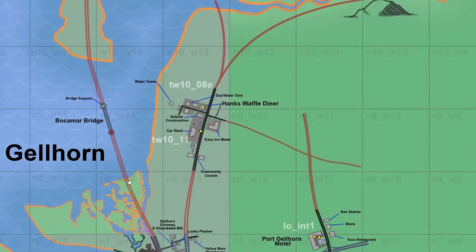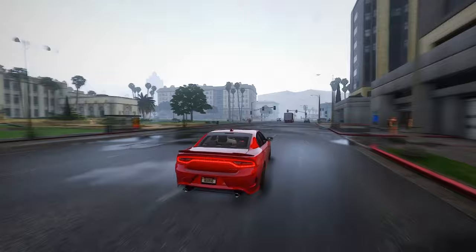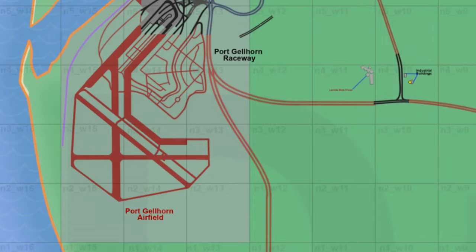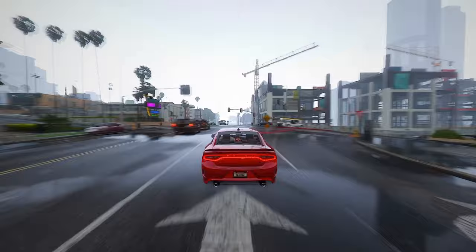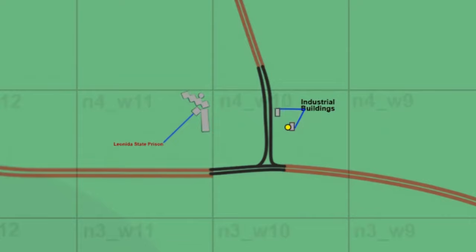Let's delve deeper into the intriguing details surrounding Port Gellhorn. The bustling streets and structures around Hank's Waffles Diner — a focal point for a heist according to the leaks — spark anticipation for dynamic in-game events. The meticulous rendering of these locales captures the essence of the city and invites players to immerse themselves in the narrative-driven experiences that Rockstar Games is known for. The notable relocation of the Port Gellhorn airfield suggests a strategic reimagining of the city's layout, and the iconic United State Prison maintains its imposing presence in the industrial sector.